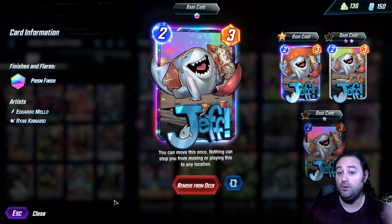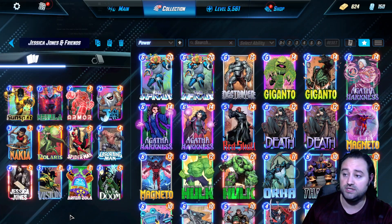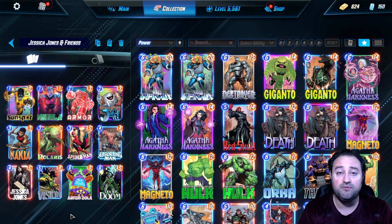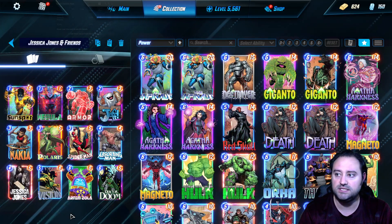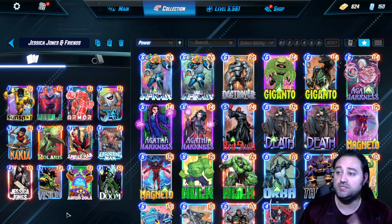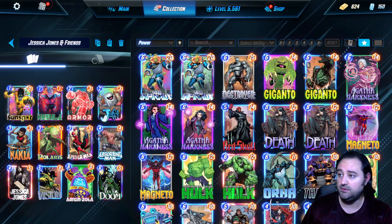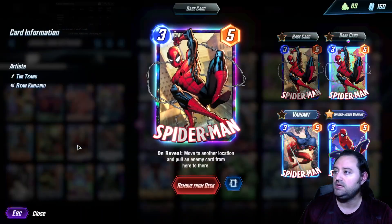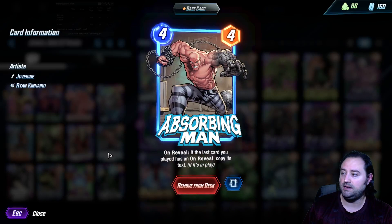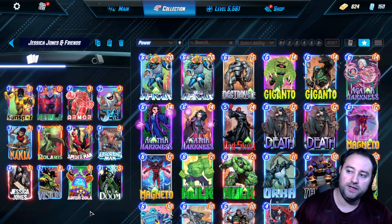This is also why we have Jeff in the deck — we can play Jeff and move him to that location later. Same thing with Vision: on turn five we can play Vision somewhere else and move him back to Jessica Jones's location. Jessica Jones traps the opponent into thinking they shouldn't play there, so we can use Polaris — on reveal, move an opposing one or two cost card to this location — which is great against Ant-Man, Mojo, and similar strategies. Spider-Man can also move an enemy card. Absorbing Man can copy both Spider-Man and Polaris.